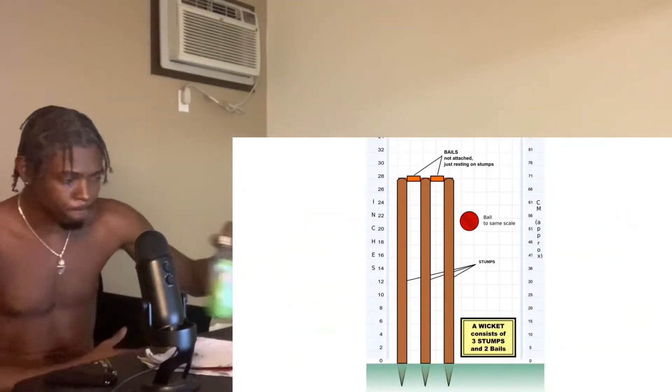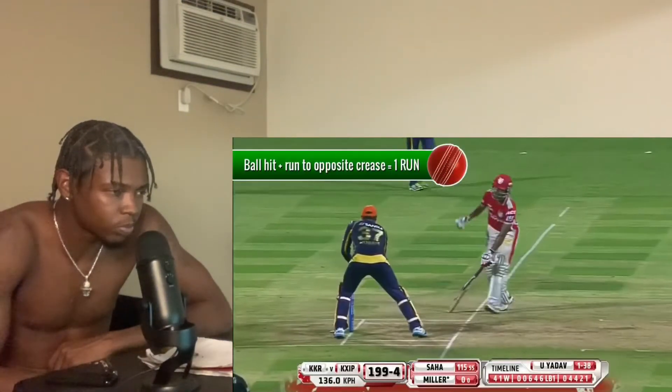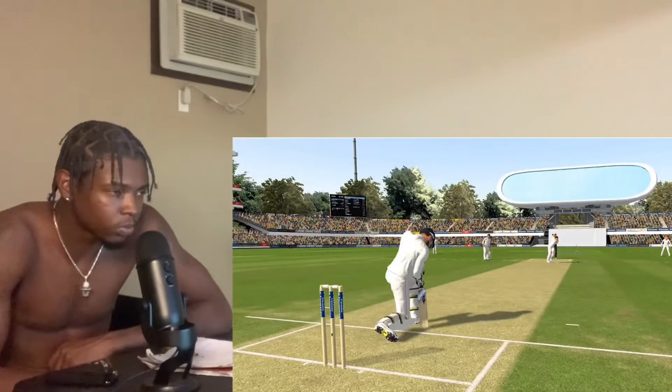The batsman's job is to score runs and defend their wickets. These wickets are three wooden stumps with two wooden bails resting on top of them. They try and hit the ball away from the wickets and run to their partner's crease. If a batsman hits the ball and both men safely run to the opposite crease, this scores one run.